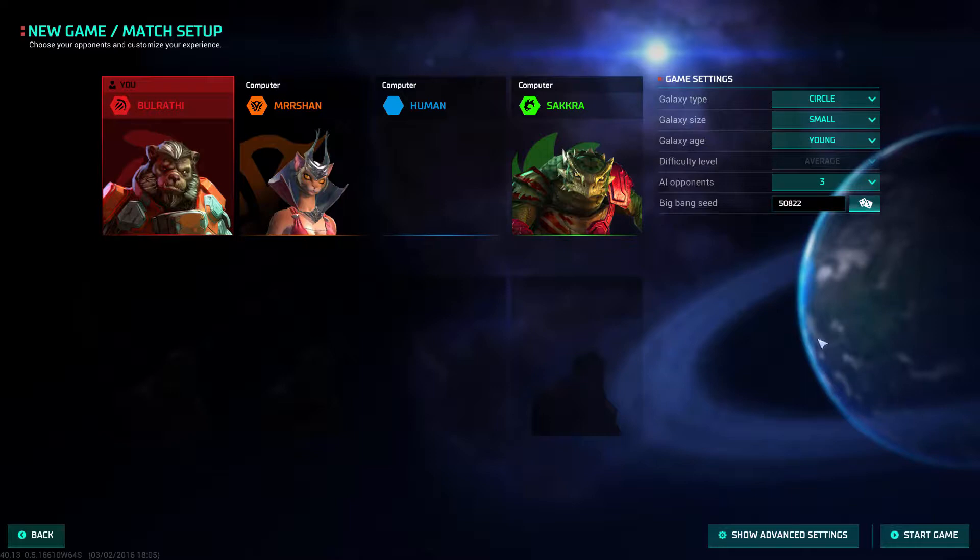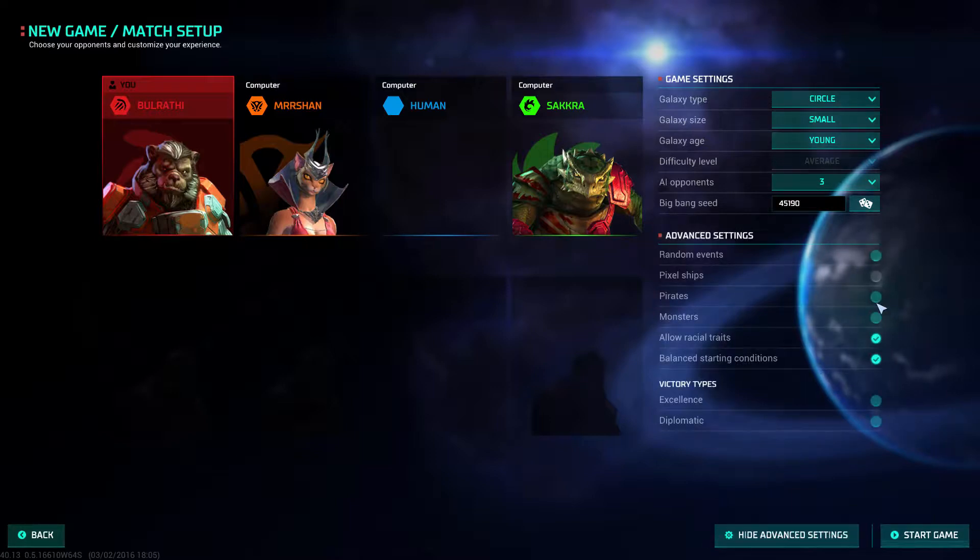Advanced settings include Pirates, Monsters, and Random Events. There are 3 current victory types: Excellence — when you reach 500 turns, whoever has the highest score wins. Diplomatic — if you get elected Chancellor, basically becoming Palpatine. And Domination victory — if you conquer every other race. So let's get into the game.